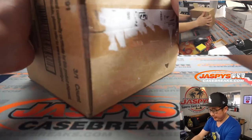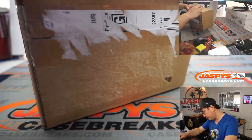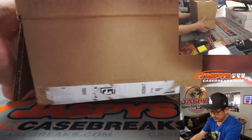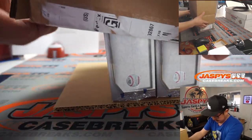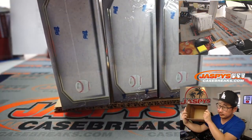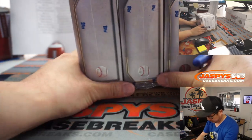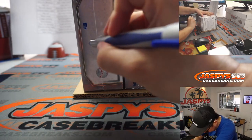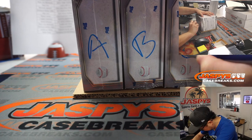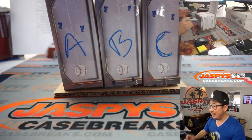All right, here is a fresh case of Definitive Collection Baseball. Let's see what we got here — there's a box stuck in here, slide that out. There you go: box A, B, and C.